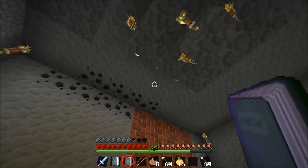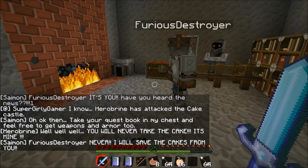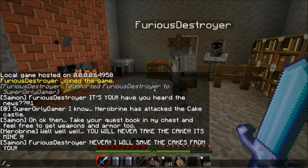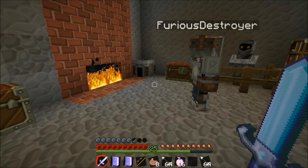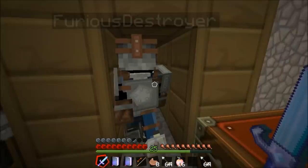Hold on there's a story that just popped up when I hit the button. His name is Simone I guess. Furious Destroyer, it's you. Have you heard the news? Herobrine has attacked the Cake Castle. Take your quest book in the chest and feel free to get weapons and armor too. Is that Herobrine talking? Yes it is. Well well well. You will never take the cake. It's mine. I will save the cakes from you. That was weird. Give me that back. You look really really weird. No it's cool, I look awesome. You're just really jelly right now.